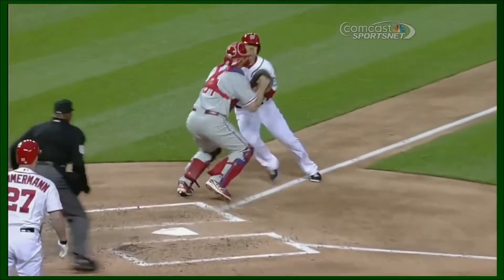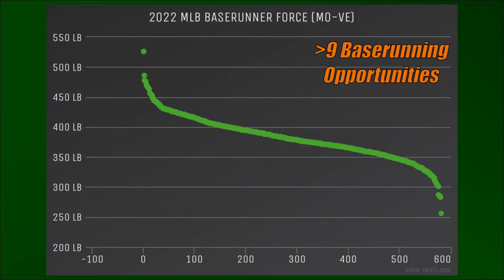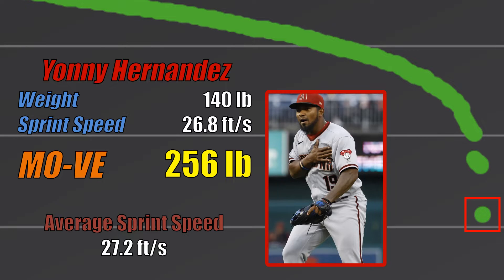With that in mind, let's take a look at which base runners in 2022 would hit the hardest. This is a chart showing the Move stat for every player with at least 10 competitive base running opportunities in 2022. Starting at the very bottom, we have Yanni Hernandez, who would hit with a force equivalent to 256 pounds. He played for the Arizona Diamondbacks in 2022 and was listed at 140 pounds with a sprint speed of 26.8 feet per second, which ranks below the average sprint speed of 27.2 feet per second in this group.